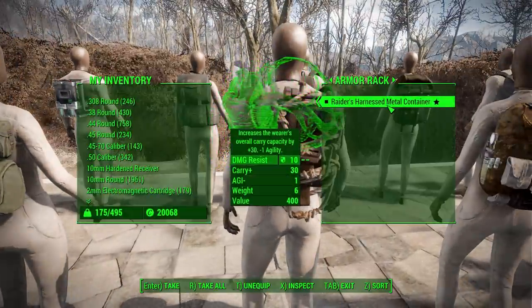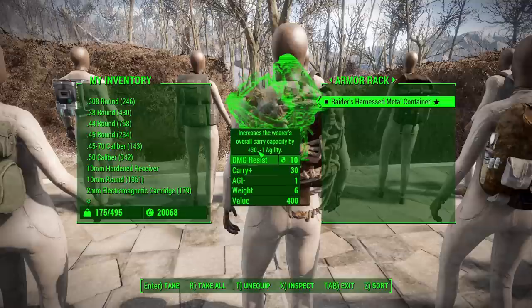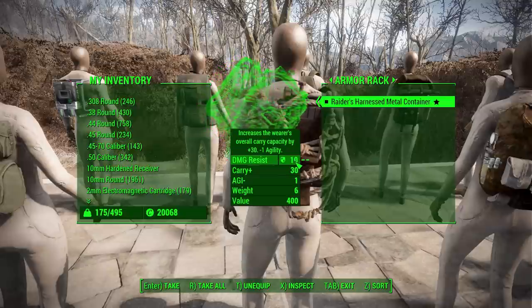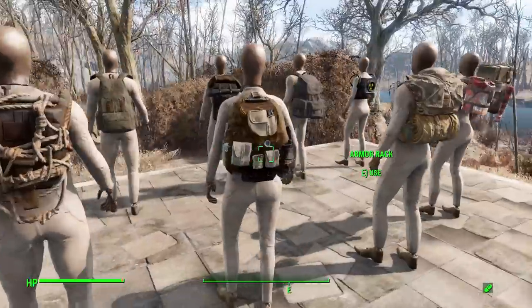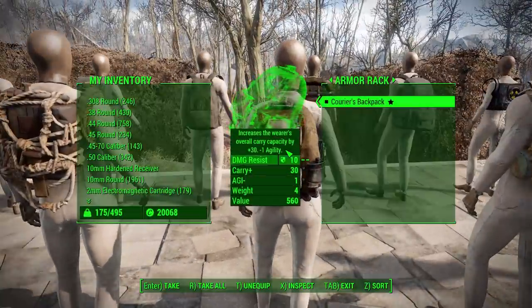The raiders harnessed metal container has 30 carry capacity, negative 1 agility, and 10 damage resistance. You can upgrade it to 35 carry capacity and 30 damage resistance, and remove the agility penalty entirely. It comes in red, green, yellow, or blue.